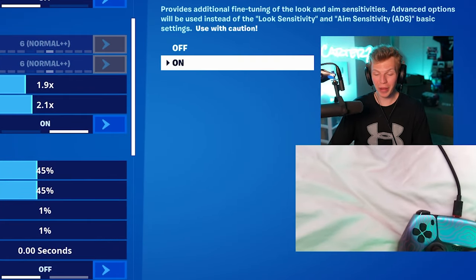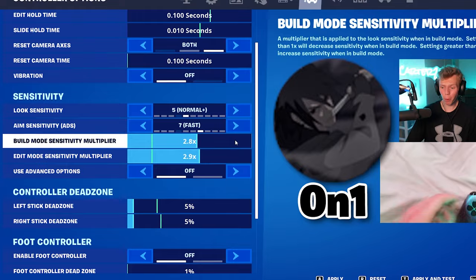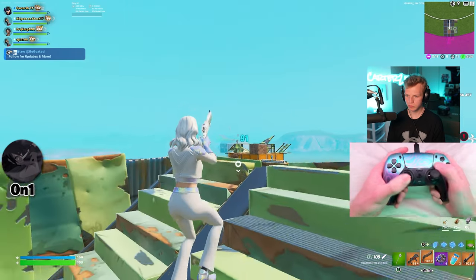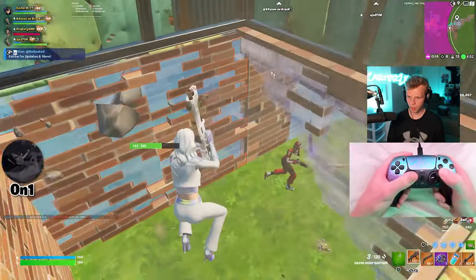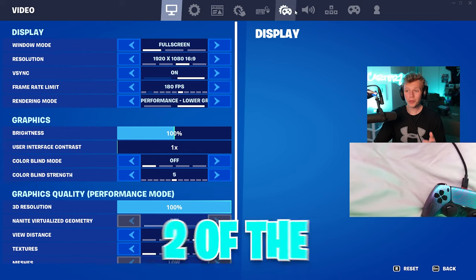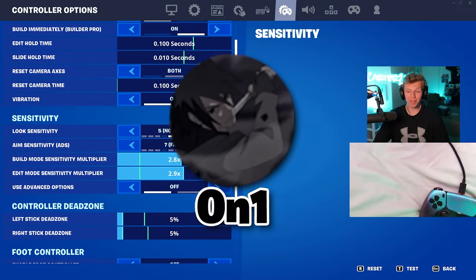Those settings are terrible — how is there a pro using them? I almost feel like On1 could win by default, but he turns advanced options off. These are the settings he used — they feel just like Okus's. Those were two of the weirdest settings I've ever used, but I did play better on On1, so I have to give him the win.